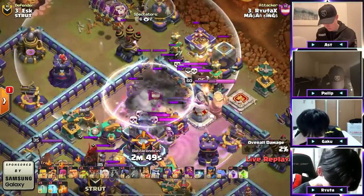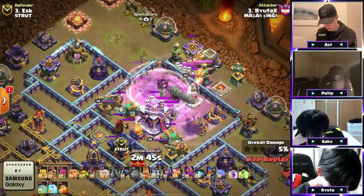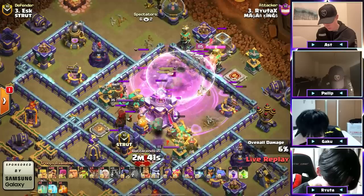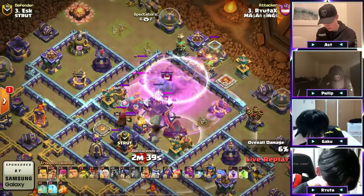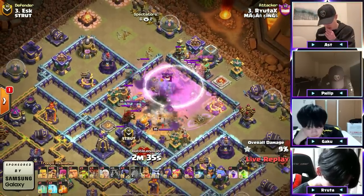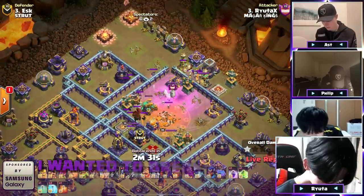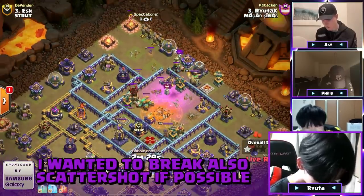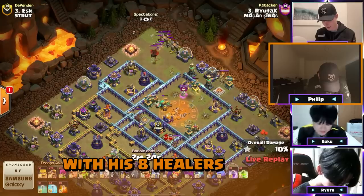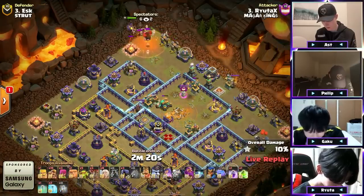Rage — the bomb tower is there, there's the Invis, a bowler is coming in! He's going with the bowler skips to hit the Town Hall. Another Invis! He does not take out the scattershot — wasn't able to get that bounce there! Now they do actually bounce there. The bomb tower is coming in. At least they don't die from the bomb tower, so they can stay alive a little bit longer through that.